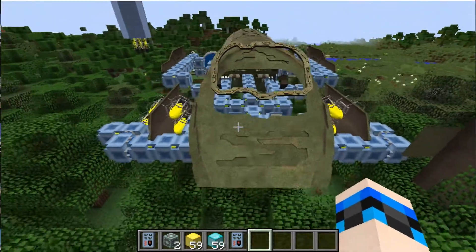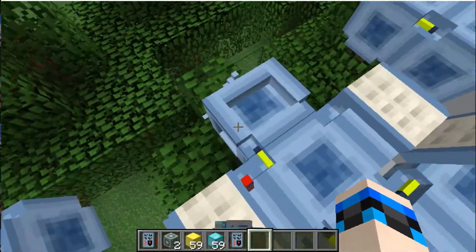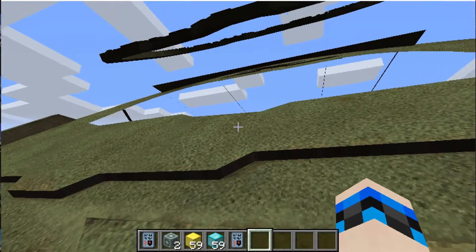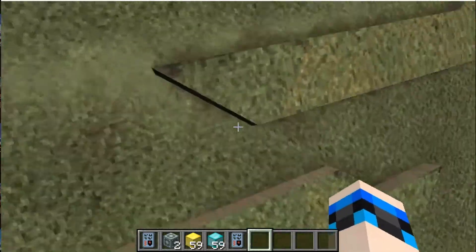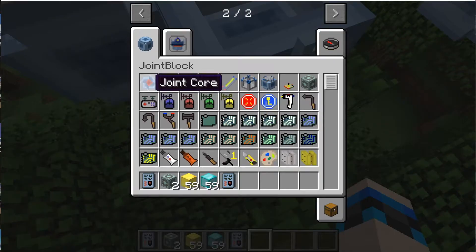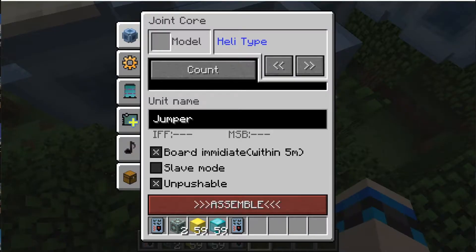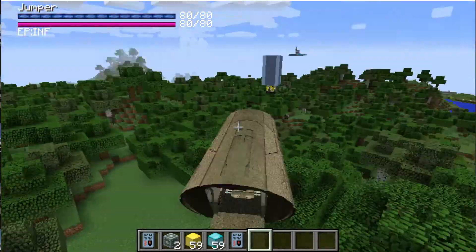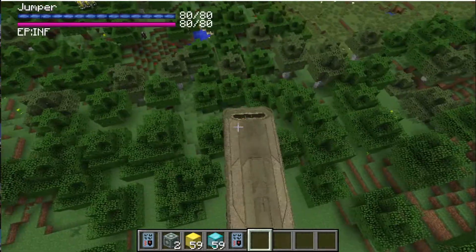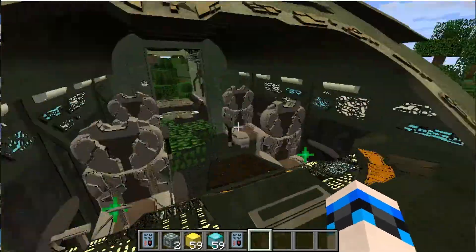Yeah, you can see. Find this - this will stop you. But if you come in here, you can see this. We call it the core block. On the core block, check this and assemble. You will be in a jumper. And check shift once - you will leave.